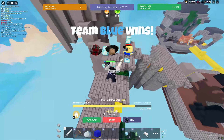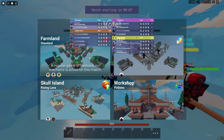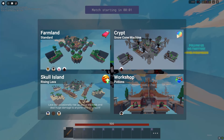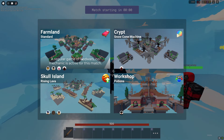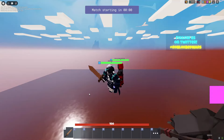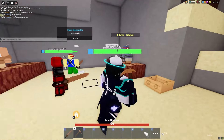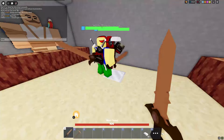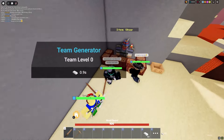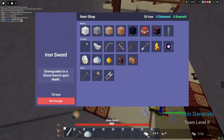Holy, GG boys! Let's queue another one. We're back — let's vote Skull Island this time. If you're about to die you can jump in the void and use a Spirit Bridge to get back up. Here's the strat: everyone give me their iron. We just got a bunch of iron — about to get iron armor instantly and then get a Spirit Bridge and rush to middle to control it.